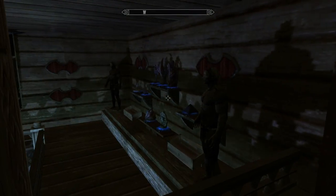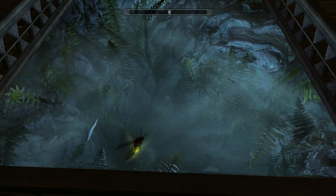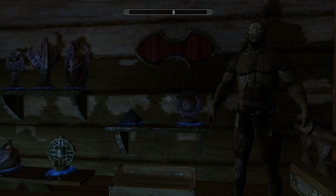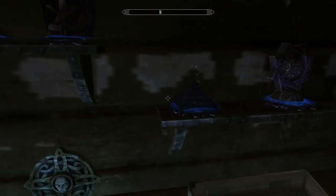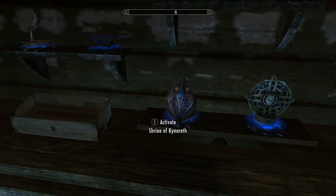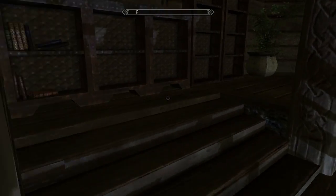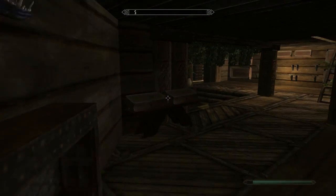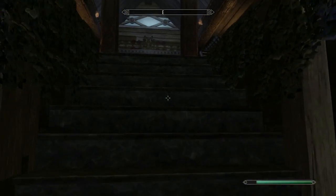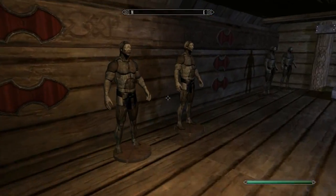Bookcases everywhere - there's gonna be one insane library. So many water features too, it's so cool. And what's this - trophies or rankings? We have all the shrines too if you want some kind of buff. Holy shit, that's so nice - I am impressed. There's one more room to go, actually more than that.